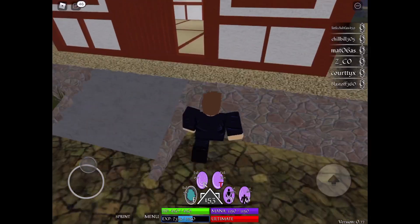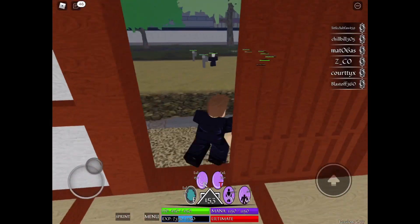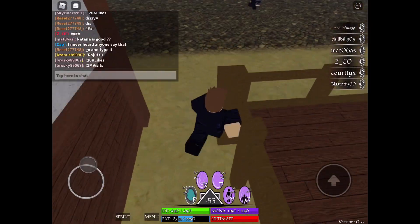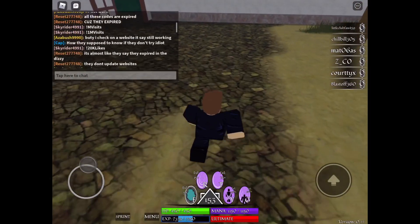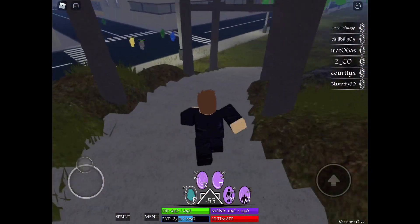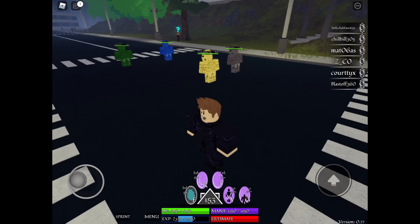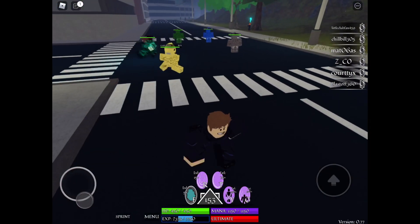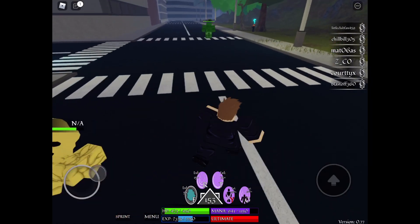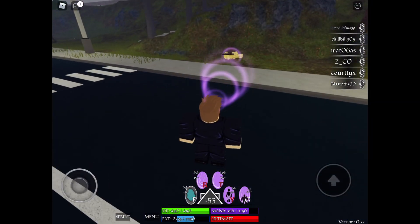The fourth and final move, besides the ultimate — I cannot showcase the ultimate as I am not level 300. The fourth move is a stun move set to the Y key, with around a 22 to 23 second cooldown if I remember correctly. I'm going to get this guy to chase me and show it. You can see he's stunned — you can beat him up and all that. It's very nice and pretty useful for PvP. You can pull enemies in with the third move and then use this stun.